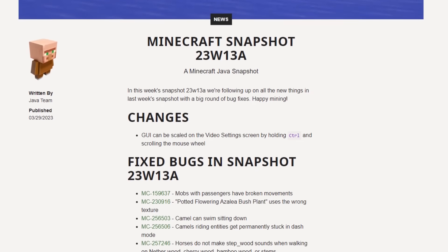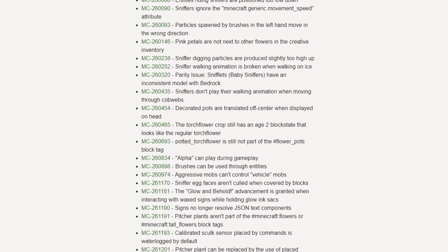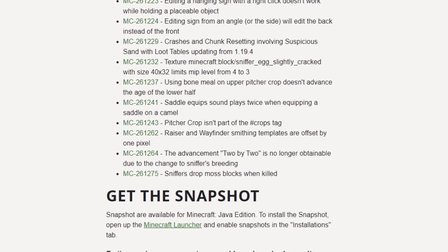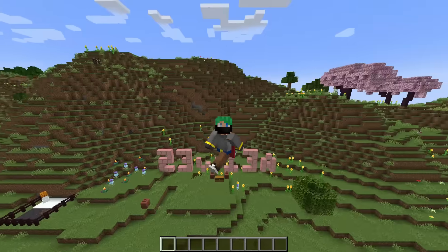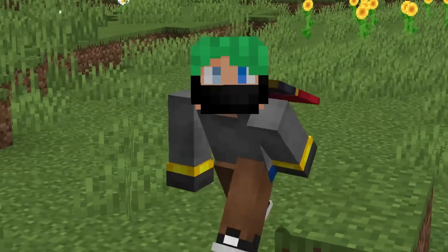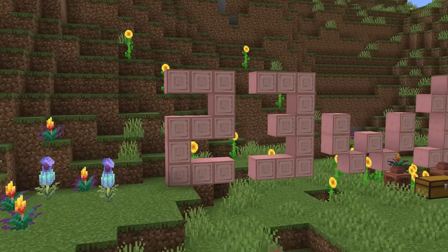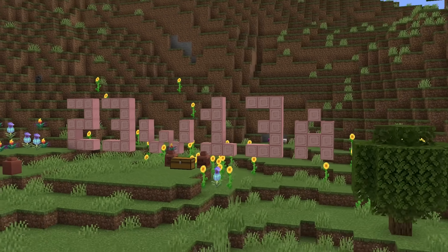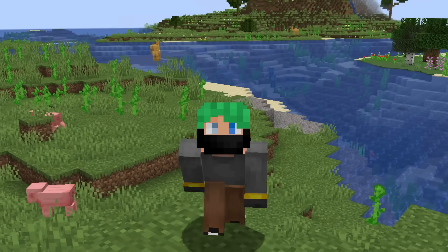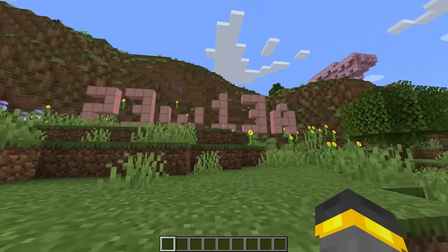Minecraft snapshot 23W13A - the second 1.20 snapshot - it's all about bug fixing, polishing, and cleaning up last week's big gigantic snapshot. It's maybe not the most exciting thing in the world, but this is a good thing. If 1.20 is going to come out beginning of June, a snapshot like this that cleans up last week's work and gets everything feeling more complete is a good thing. Every single year on April 1st, Mojang plays a little goof. April 1st is coming up - it's on Saturday. The snapshot could also be small because they're finishing polishing up this week's April Fools joke. In a couple days' time, we'll know for sure.